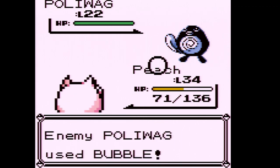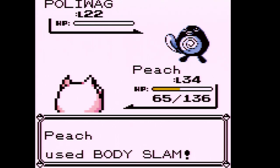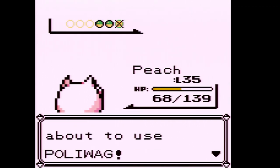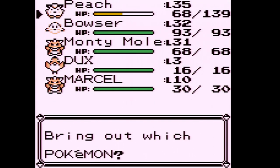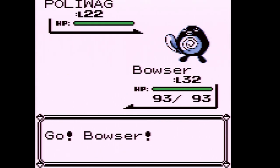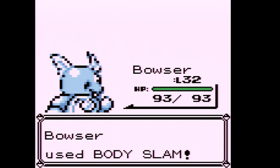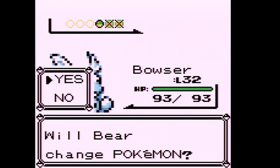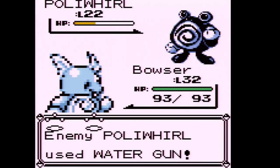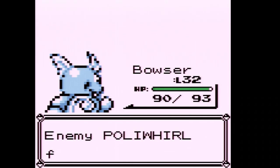Jigglypuff is not the fastest Pokemon — it's actually quite slow. Peach is now level 35, so I think I'm done trying to level her up further this part — we got her up a solid two to three levels. I'll try to get Bowser up one more level since he knows Body Slam too. And there's a Poliwhirl! Poliwhirl is another Pokemon that evolves through a Water Stone — it doesn't evolve into Politoed through trading in this gen, that's Gen 2 and later.